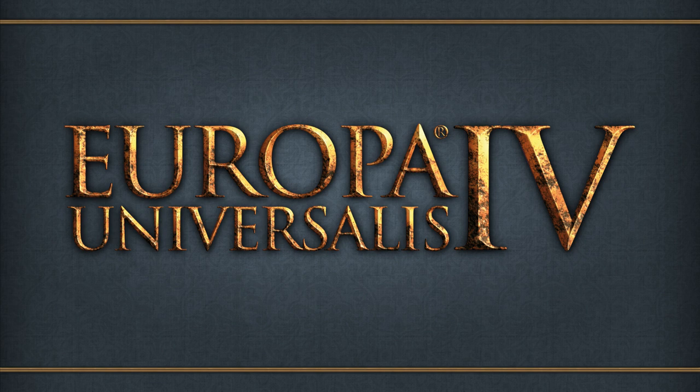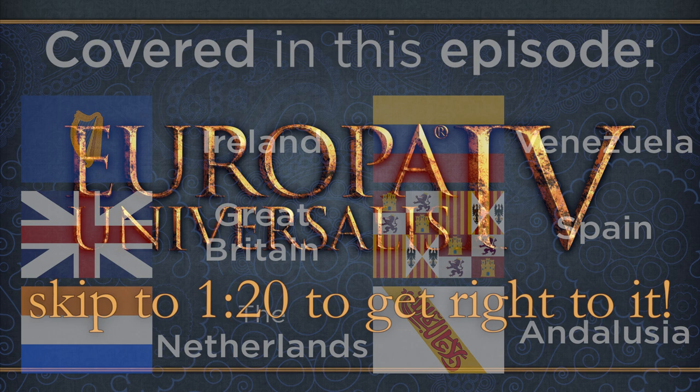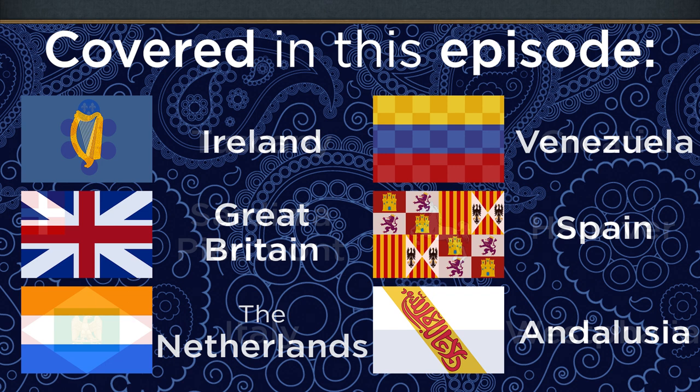Hello there, and welcome to the channel. My name is Video Syncratic, and in this series I am slowly investigating the flags used by every country in Europa Universalis IV in order to find their origins. This episode will be focusing on the formable nations — those countries which do not exist at the game's starting date of 1444, but can be created by certain actors that meet the correct criteria.